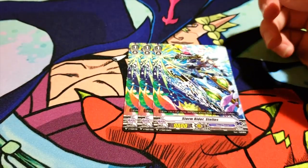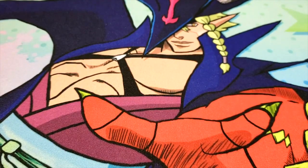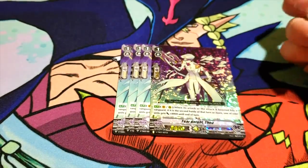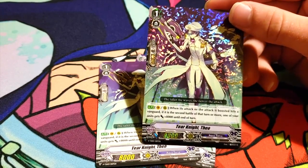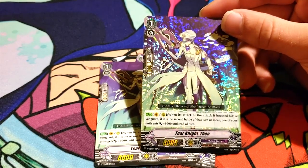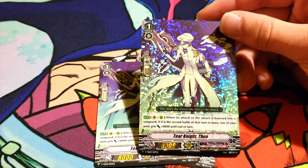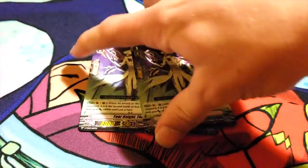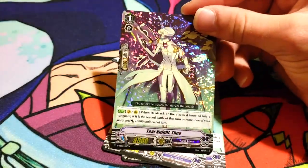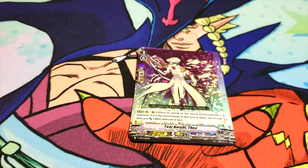Because we can't be happy, Stormrider Stelios — it's a grade 1 9k vanilla with no shield. Bad. I would have rather had a 7k with 15k shield. One of the other triple rares is Tier Knight Theo. He used to be the 8k vanilla. Now he's an 8k with a skill and 10k shield, so he's a strict upgrade. On Vanguard or rear guard, when it attacks, or the attack it boosted hits a Vanguard — which is a bit better than a lot of other stuff in Aquaforce — if it's the second battle of that turn or more, you get to give one of your units 8k. Honestly, I think that's the best card in the SD. It has to hit, but that's kind of Aquaforce's thing: you keep putting on-hit pressure, drain your opponent of resources, go into Maelstrom, and tire them out. But we all know that's not going to happen against Protect.